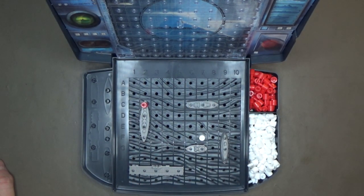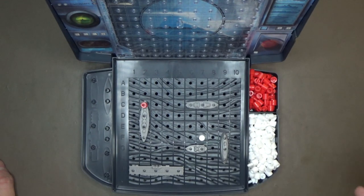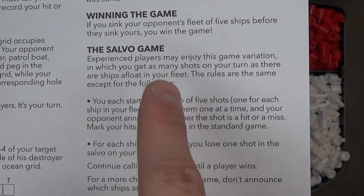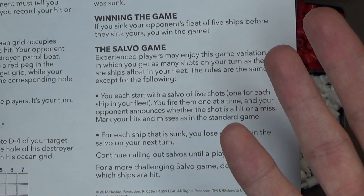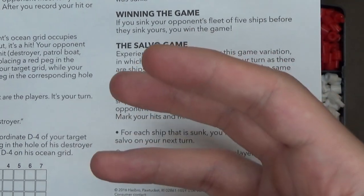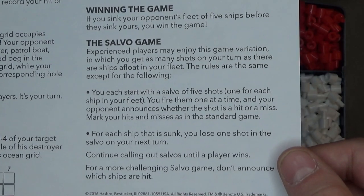You just keep taking turns over and over, placing white and red pegs, and whoever can sink all their opponent's ships first wins the game. Since I've mentioned the Salvo variant game, I might as well teach you that too. In each turn, you get as many shots as the number of ships still in your ocean grid. So at the start, you and your opponent each have five shots per turn. If a ship sinks, the player who lost it gets one fewer shot. If one player has more ships left, the opponent with fewer ships is at a real disadvantage.